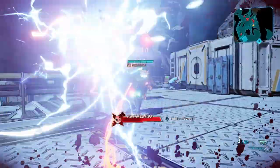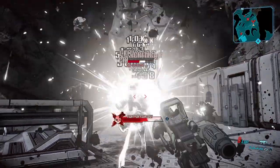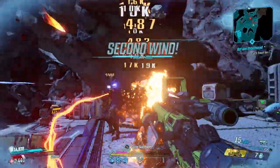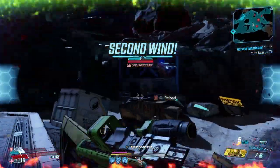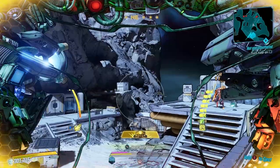In this video, I'm going to show you how to farm it from Captain Traunt. Firstly, you'll want to go and fast travel to Athena's, make sure you set your Mayhem mode to level 6, and then you just want to follow the route I take in the video.